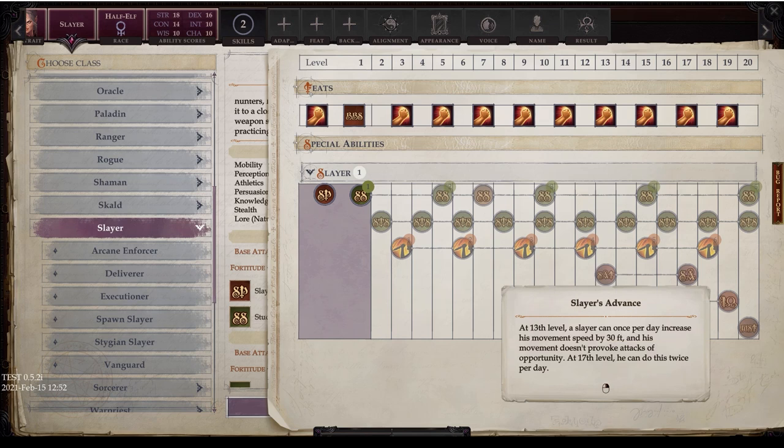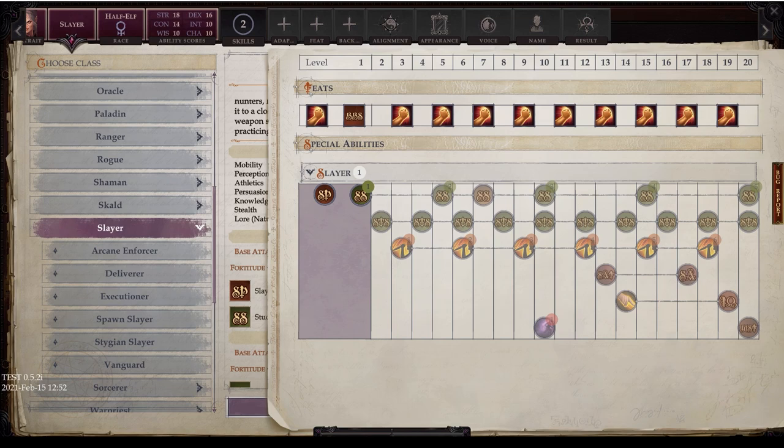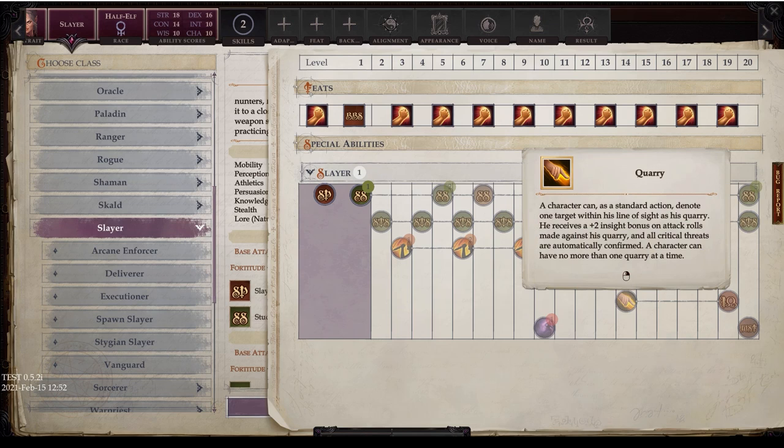At level 14, you get Query — as a standard action the character can denote one target within line of sight as his quarry, receiving a plus two insight bonus on attack rolls against that target and all critical threats are automatically confirmed. You can only have one quarry at a time, but you can essentially swap it freely. Combined with Study Target, you can get some very strong to-hit bonuses.